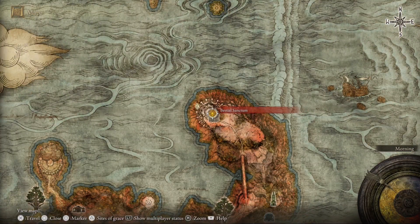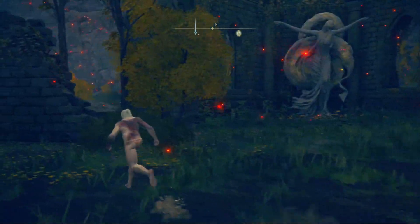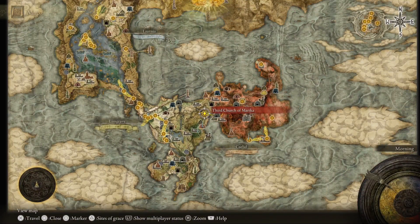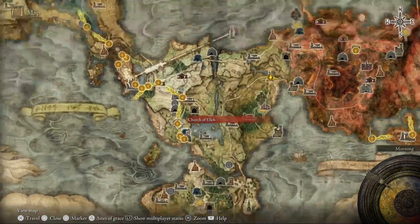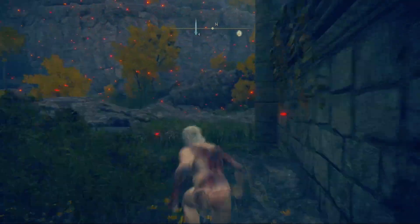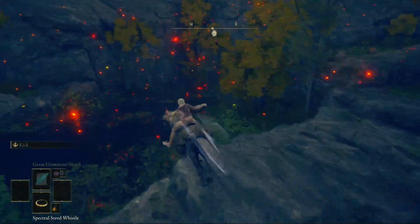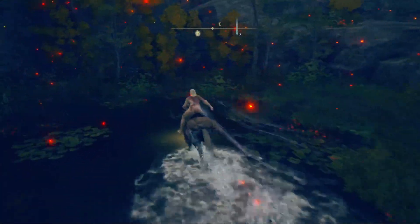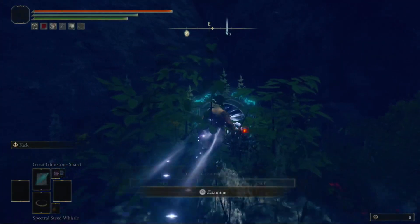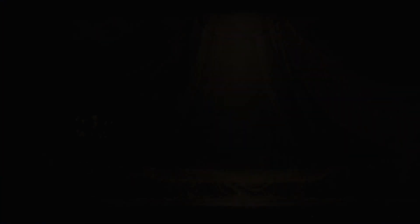At the Beast of Sanctum. If you guys haven't been there yet — this is for new players or people who don't like to adventure — you're going to want to go to the Third Church of Marika in the Living Grave area, northeast of the First Step grace. Once you die from that boss, behind it in this watery area you're going to see a teleporter with air shooting into it. Hit that and it's going to teleport you to the Beast of Sanctum.